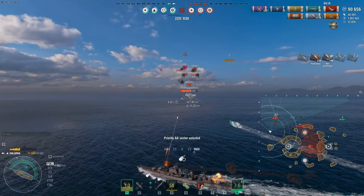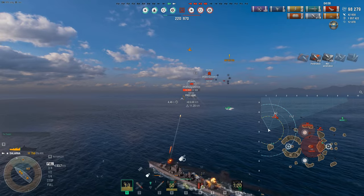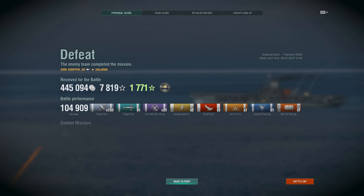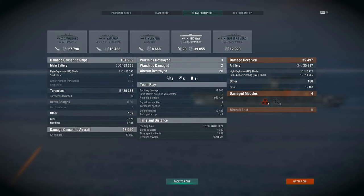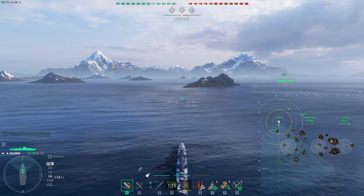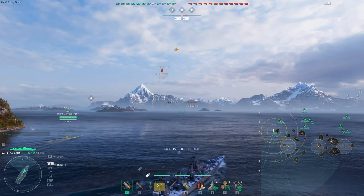Torpedo planes coming in, DFA active, getting some nice hits. He's running away outside the six-kilometer range. We end up losing. Fairly decent results - we shoot down 20 planes, number one on the team, 43,000 damage in 15 minutes. Not the greatest, but about expected - 40,000 ish damage with one carrier. The math makes sense compared to what we did in the training room. That's the average: about 40,000 to 80,000 range.